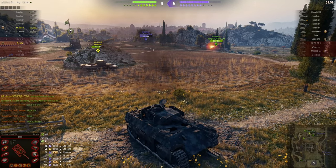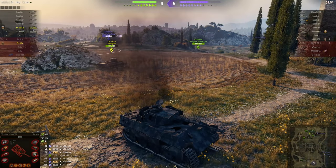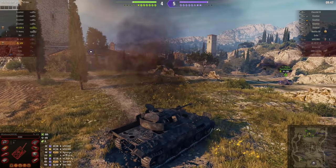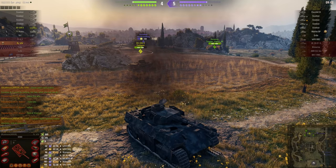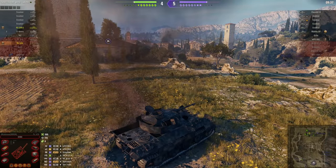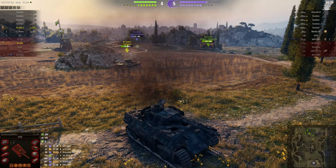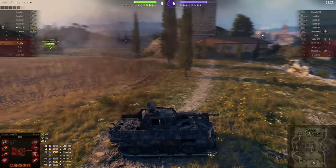I don't know how that one got over there or who it was following. There's an enemy Excelsior — I'm pretty sure that's a bot too. Note that Johnson's wrecked tank is taking hits from something. What's going on — where's that coming from?